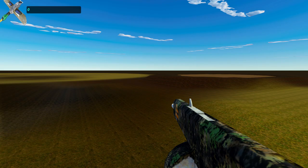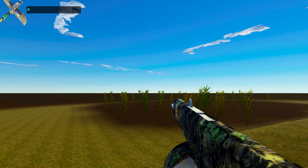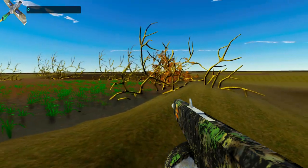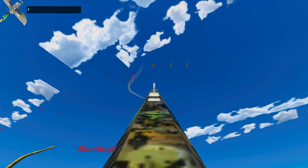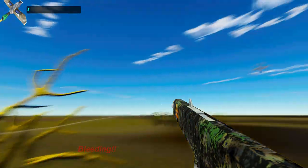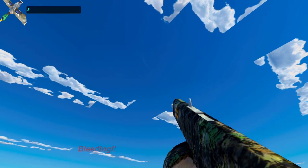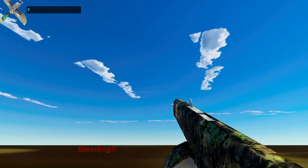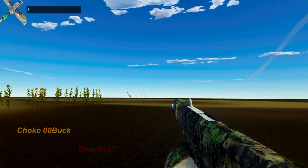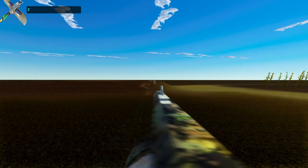Alright, here we go — duck calls are different. Oh my gosh, here comes some ducks! We got him! That one got away though. This gun with birdshot has just a little bit less range, so we can use the buckshot now — the scatter pattern is not as good.